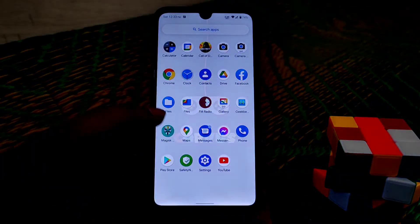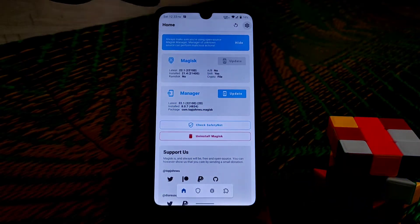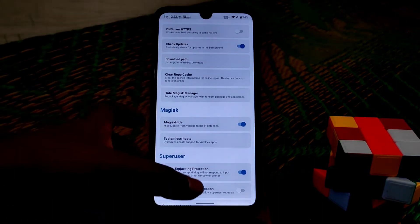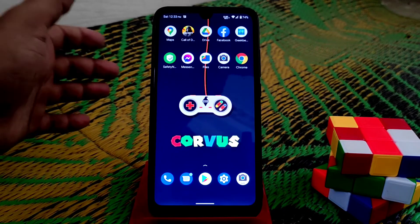One important thing: when you install Magisk, just open Magisk, go to settings, and enable Magisk Hide, then reboot your device once. Your device will be safety net passed — no issues on that — and you guys can use any banking applications.